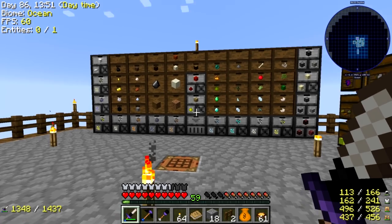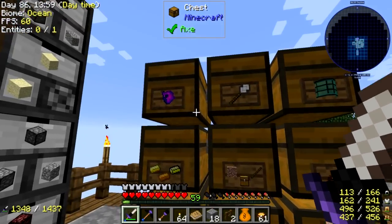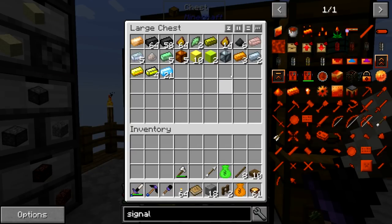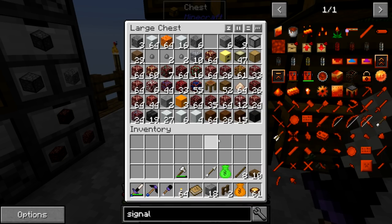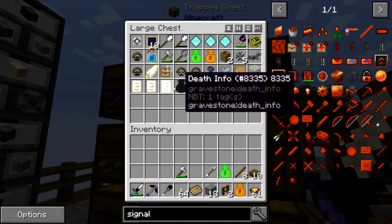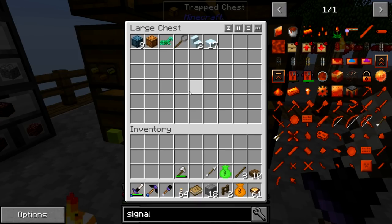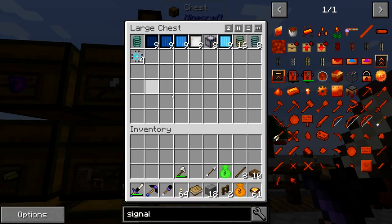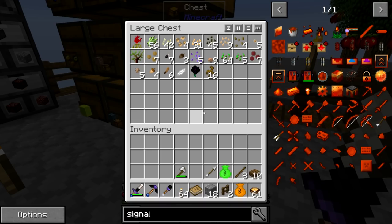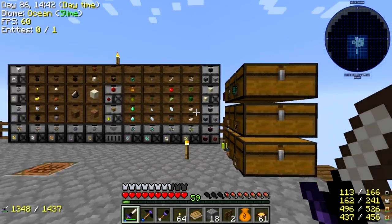We now have all the stuff we have sorted either in these drawers or in nine chests which I've sorted into various categories. Up here we have mob drops. Over here we have ingots that are smelted and useful mod items. Here we have modded blocks and unsmelted ores. Here we have modded items and various other modded things. Here we have all the vanilla stuff. This is more modded blocks. And this is the overpowered modded stuff we can't quite use yet, plus food, seeds, plants, and saplings.